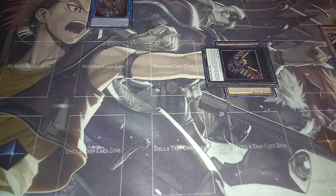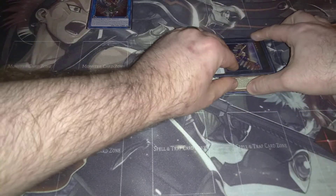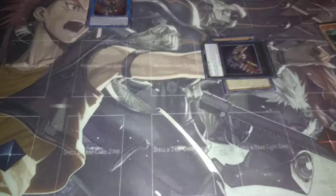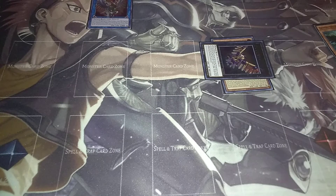We're going to XYZ summon into Force Strix with our level four monsters. Now remember, this is the going-first setup, so I'm going to show you a board that has negates. We're going to detach Zephyros from Force Strix and search your deck for a Raid Raptor monster. Now that we've already used Raiders Wing, we can special summon that this turn.